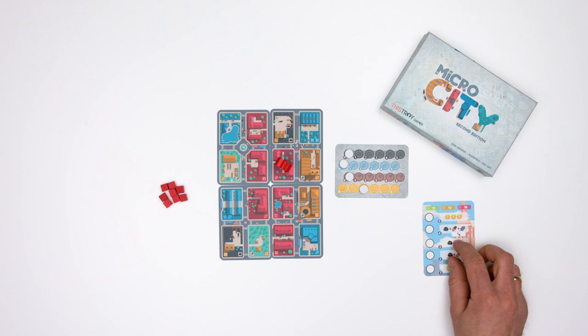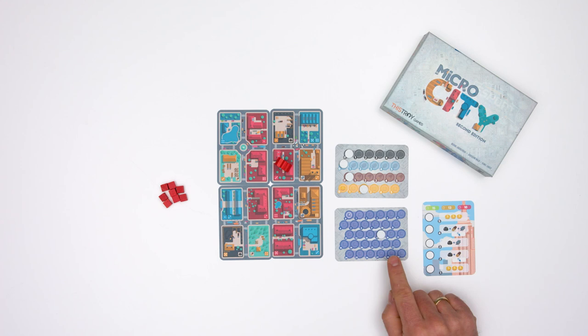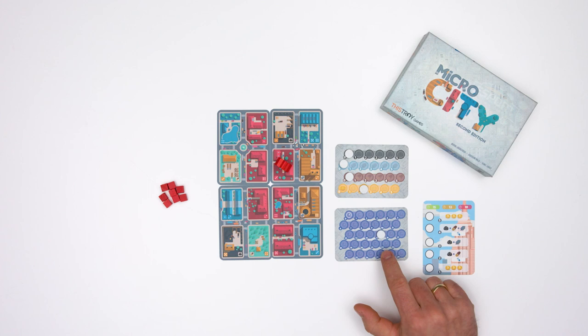Pick a building that you wish to construct during this game. In this example I'll take this skyscraper. Now take the time track and place the marker on the spot that matches the difficulty level you wish to choose. In my case I'm choosing easy mode, so I place the marker on spot number 15.